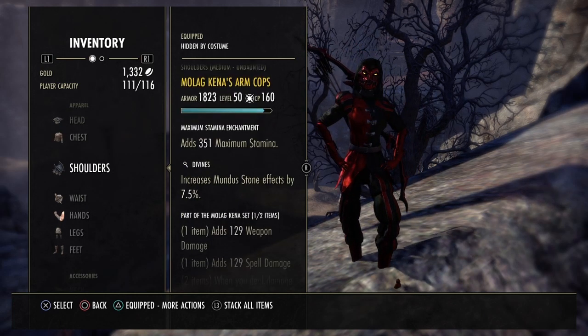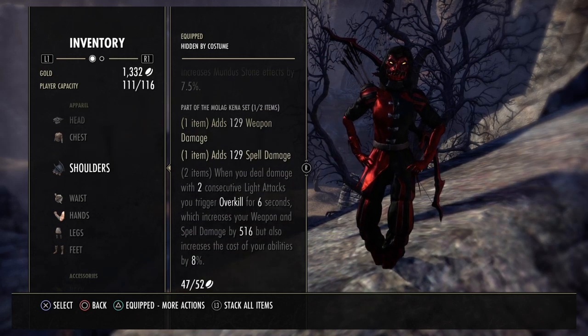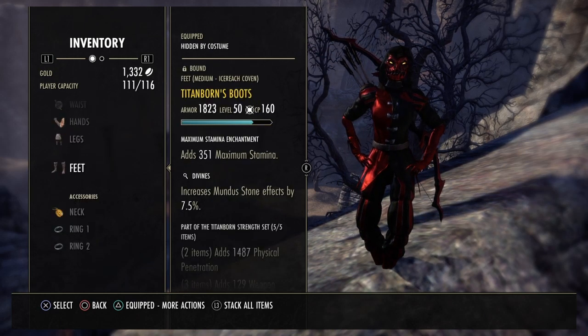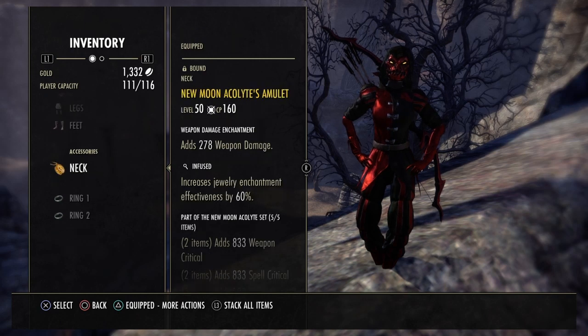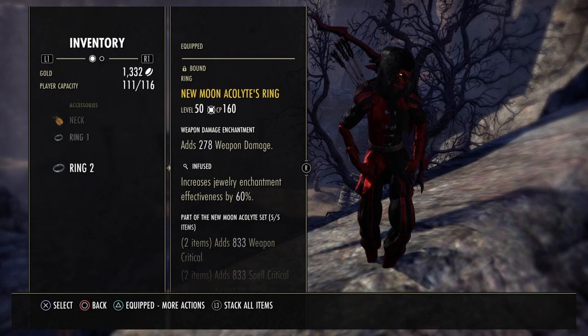For our shoulders, we're staying with Molokina one piece for the extra damage. Everything's going to be in Divines. All of our jewelry is still going to be infused with weapon damage enchants.